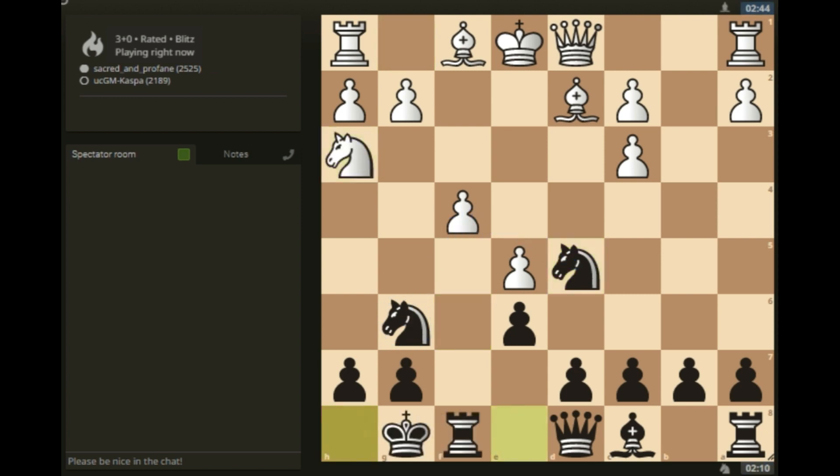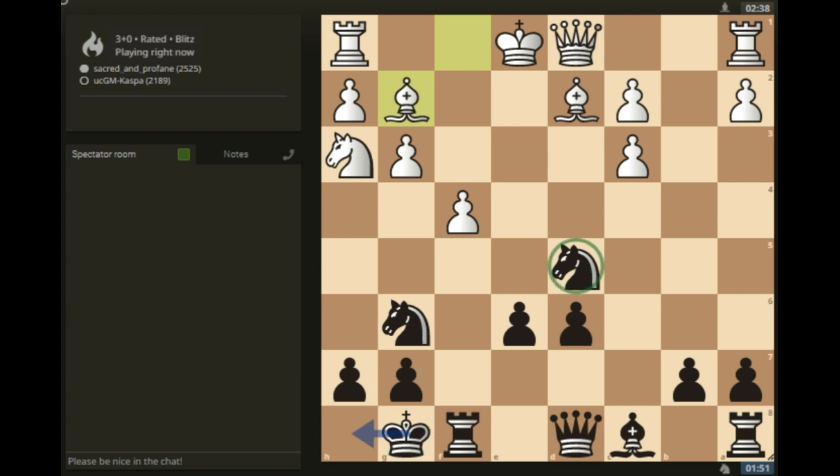Now I'm putting more pressure on the f4 pawn. Castle short. Can I go pawn to d6? Pawn takes, I take back with my pawn. Bishop g2 is attacking my knight, so let me go king h8 first so that if bishop takes my knight, I can take back with the pawn and take white's knight on h3.